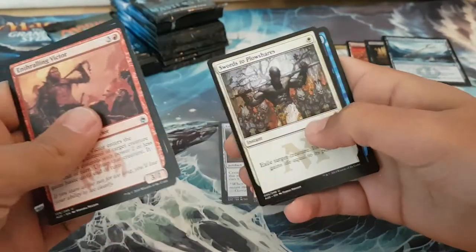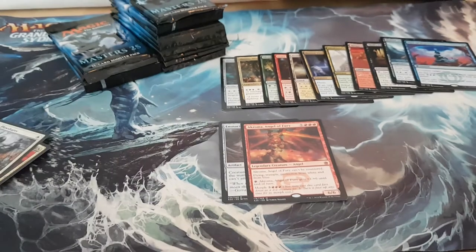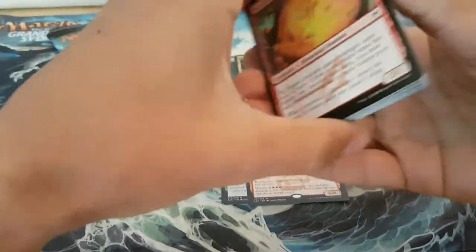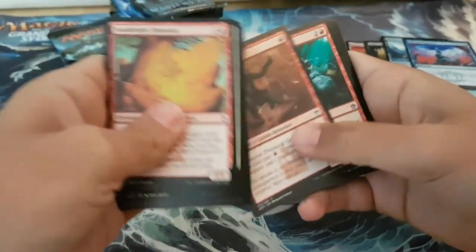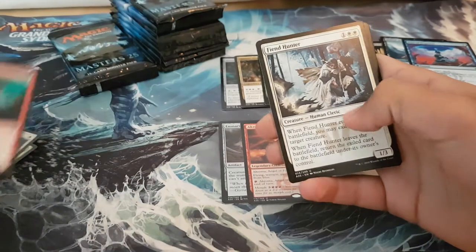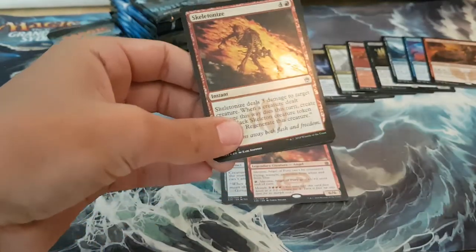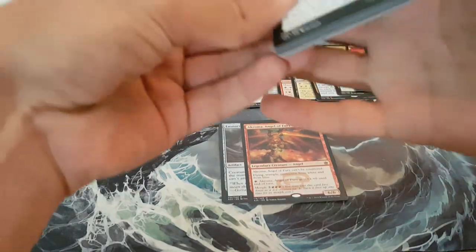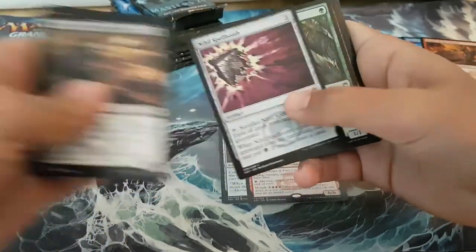Enthralling Victor, Congregate, another Swords to Plowshares, Pact of Negation, foil Kabu Prepper. Not much left to ramble about — still haven't seen a Brainstorm, and I'm 100% sure that's a common. Simian Spirit Guide, Fiend Hunter, Murder of Crows, Magus of the Wheel, foil Skeleton Eyes. Haven't had a foil rare — the average is like one and a half per box, and I haven't seen any yet.